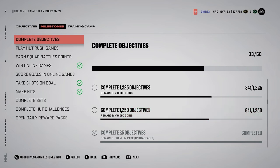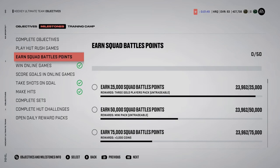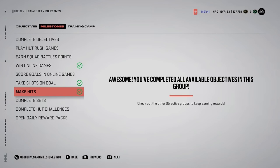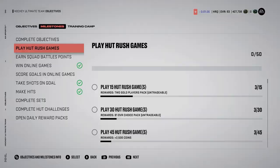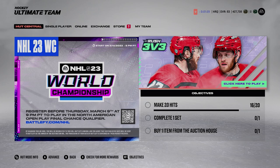Objectives and milestones are one of the better ways to make coins. I know you might say, 'that's not really a way to make coins,' but it is — if you just play the game you're steadily getting coins the whole time. That's fun because you know you'll get coins after every game just by playing, and that can help you save up for cards you want.